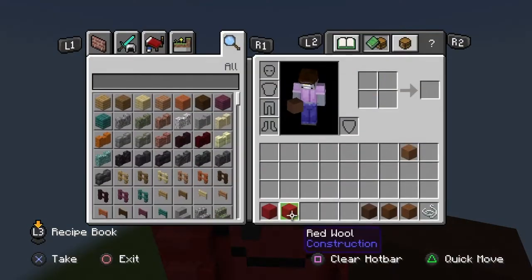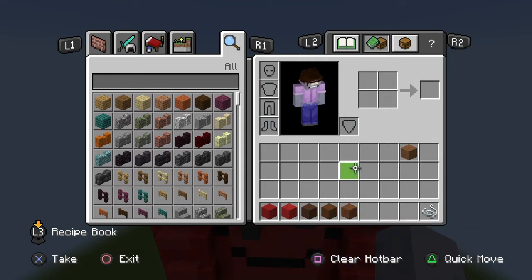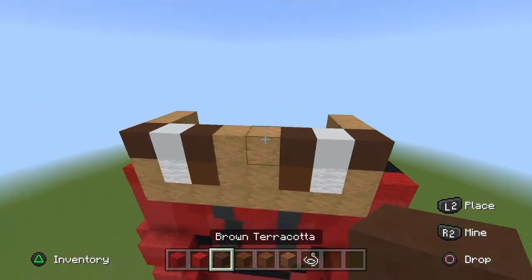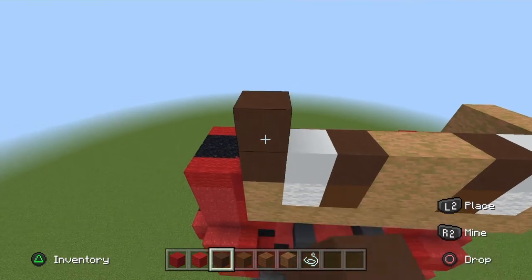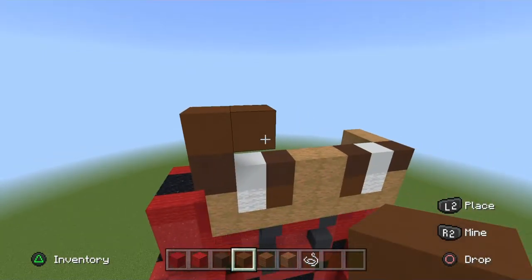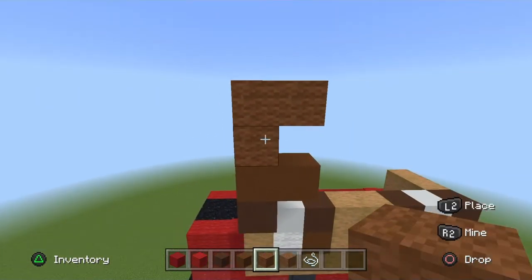Reorganize the inventory. On the ends place a brown terracotta. On top of that brown terracotta on the left side place a brown terracotta and pop it out; on top of that place a brown concrete. Move it in one to the right — on the far left brown concrete go up two brown wool, move one to the right on the top block.